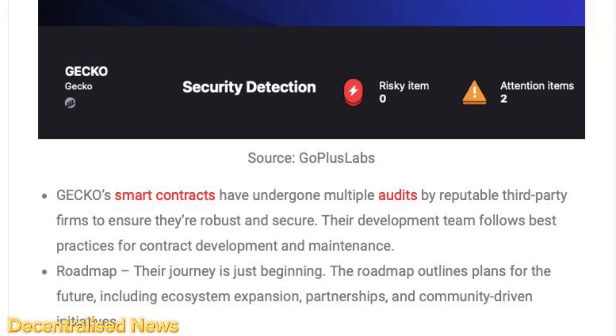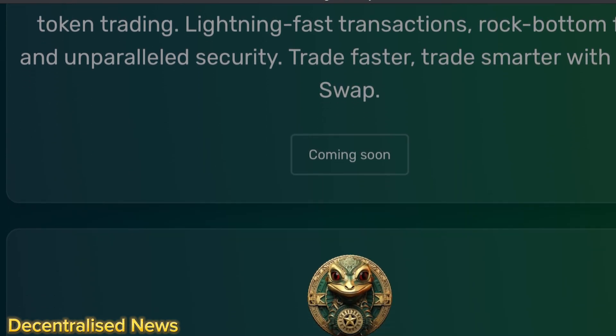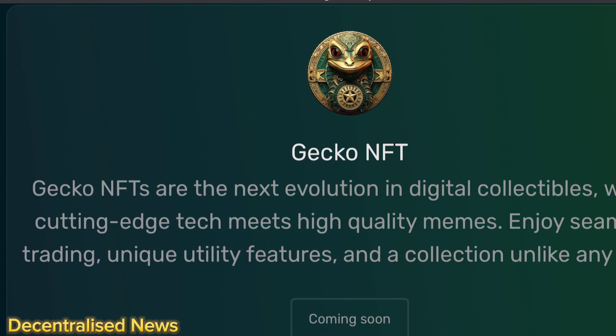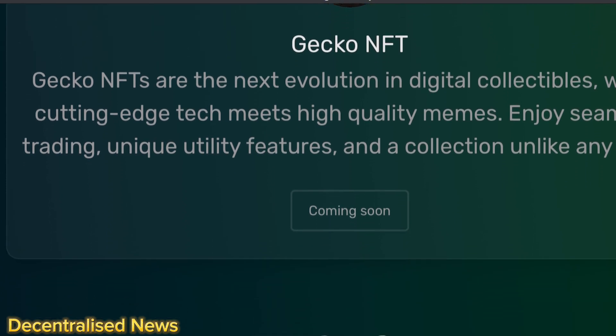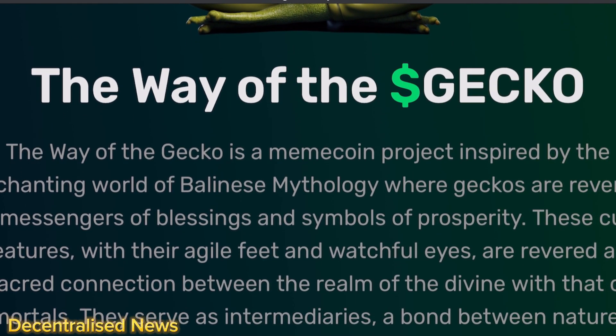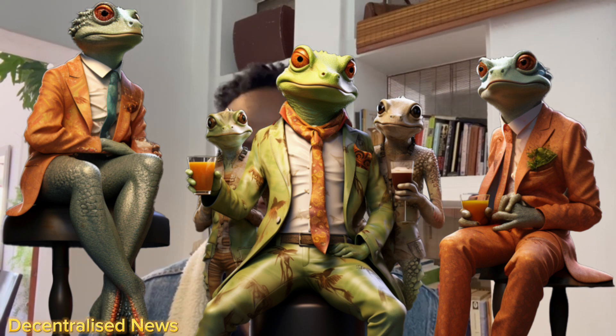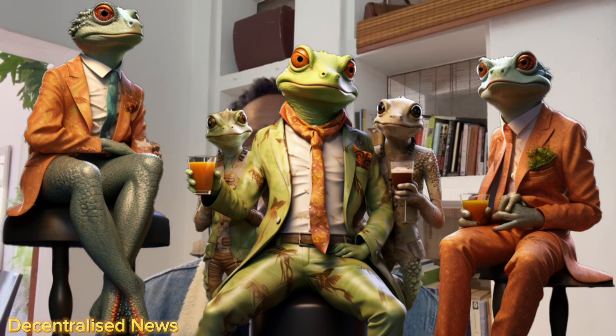The development team follows best practices for contract deployment and maintenance. You can go check out their white paper for more details to understand what they're working on. They also have a nice roadmap outlining plans for ecosystem expansion, partnerships, and community-driven initiatives. Ultimately, GeckoWay and the Gecko token are more than just a meme — it's a movement. The way of the gecko is about embodying unity, diversity, and prosperity. Through blockchain technology, Gecko tokens will be empowering individuals and communities, providing a space for building shared values and making a better world.